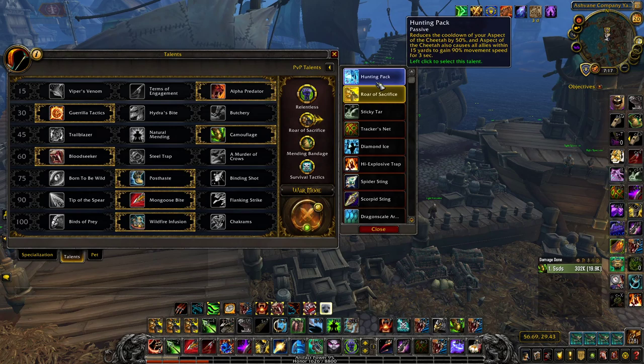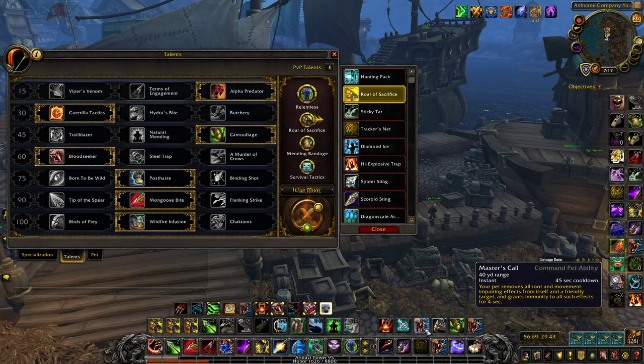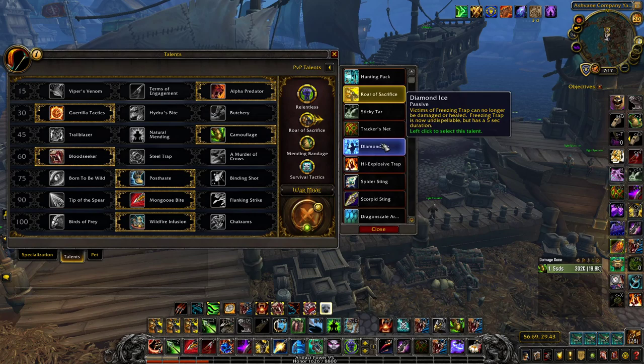Hunting Pack is something I take when playing with a Priest in 3s and fighting a double melee cleave, because I can pair it with Masters Call — the freedom from our pet — and then the healer can get away from the melee cleaves and recover faster without having to commit cooldowns or extra mana.